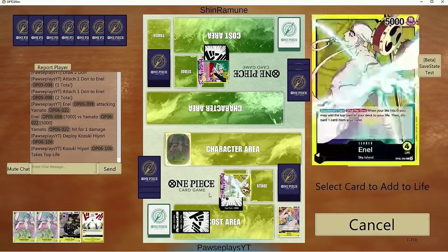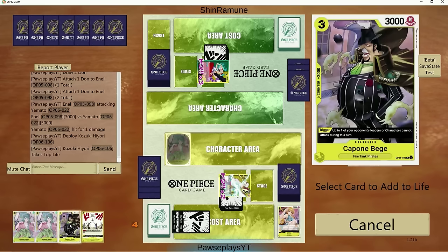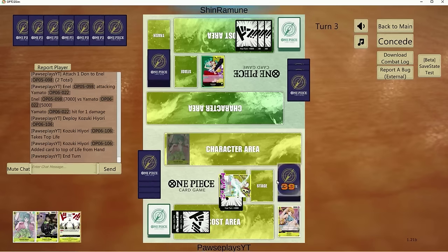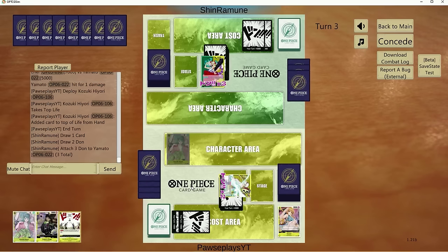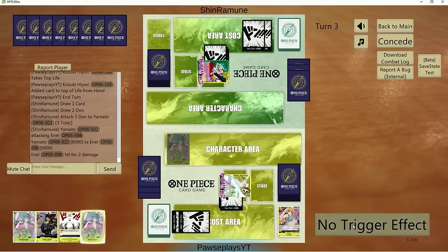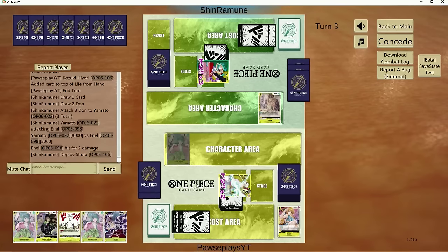Let's see what our top life is. We'll just throw Beji on top — it's not really going to help us. We'll put a Hiyori on top of life instead. We'll take the first hit. We get a Yamato off that trigger, which is really nice if we make it to late game. Looks like we have a Skypiea variant of Yamato, so this shouldn't be that difficult.